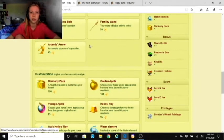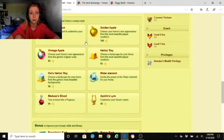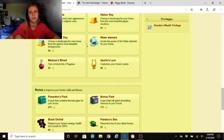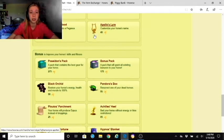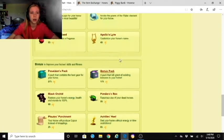Divines can give you many of these items but lately the divines haven't been worth it. The Medusa's Blood turns your horse into a pegasus — your horse will have wings. Apollo's Lyre changes your horse's name, letting you customize with symbols, bold, underlined, italic text, and different colors and fonts.